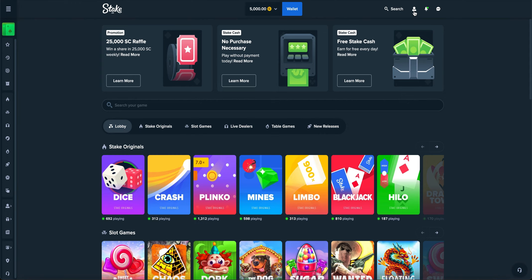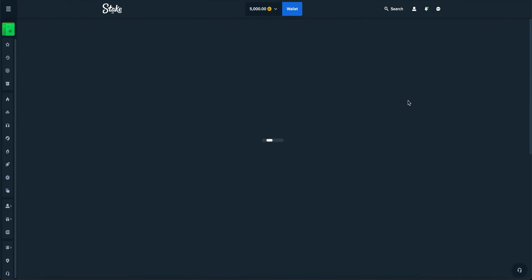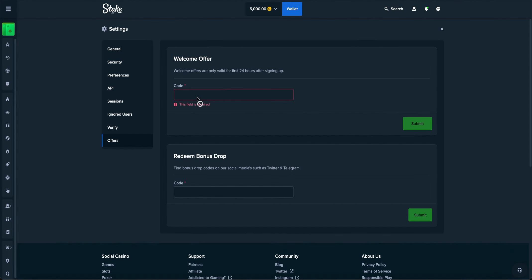Before we start this video, if you're new to Stake and want to try these strategies, go ahead and hit on Settings, then Offers, and for the welcome offer put in the code 'fast'. This will instantly activate monthly and weekly rewards, enter you into Stake's VIP program, and get you a bonus of $25 Stake Cash with 250,000 gold coins. After you verify your email, you can claim your bonus.